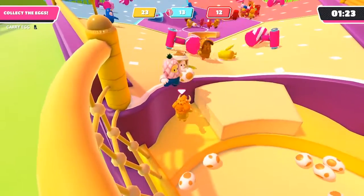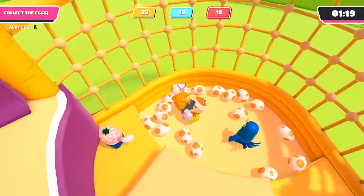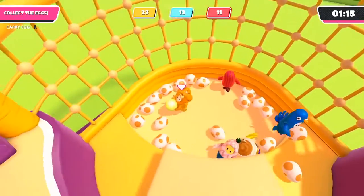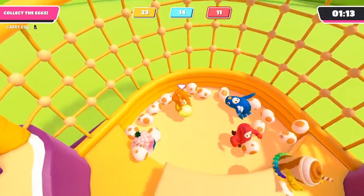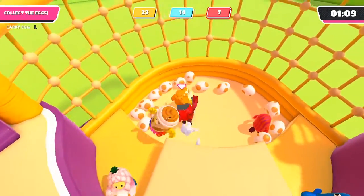Having an early lead in this game means you should play defense and have less offense. In this gameplay, we had a huge lead on blue, so we started playing defense. As you can see, I'm holding the gold egg and protecting those five points.